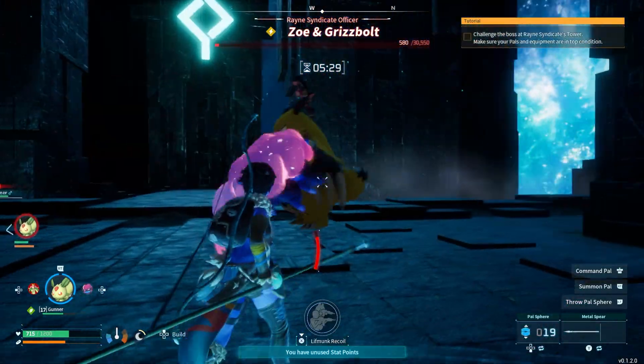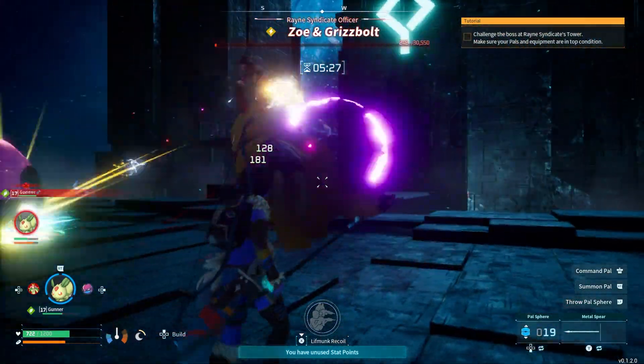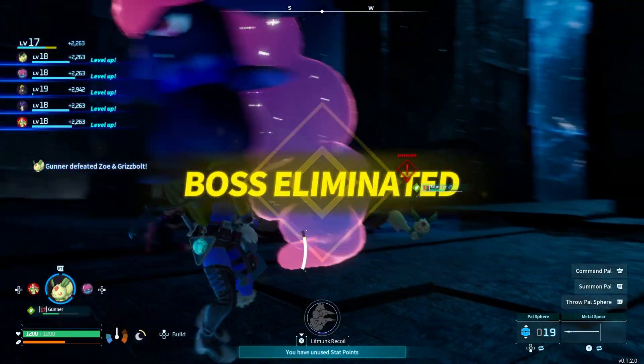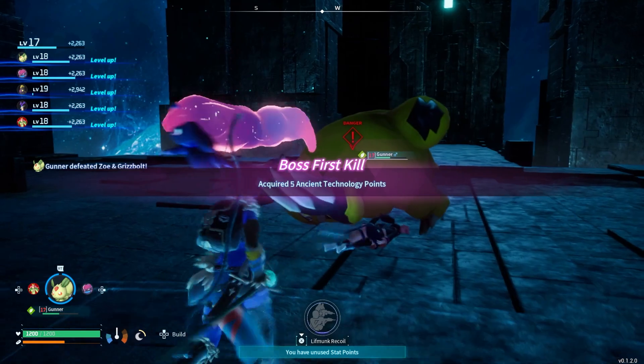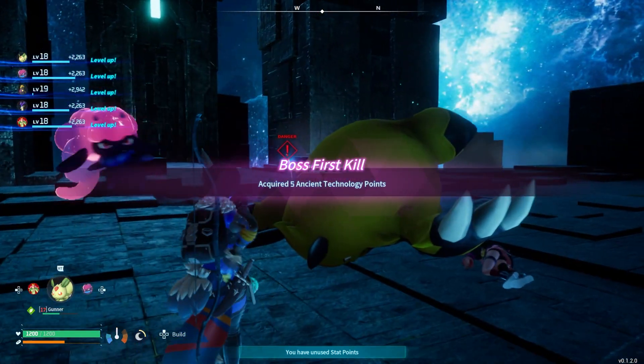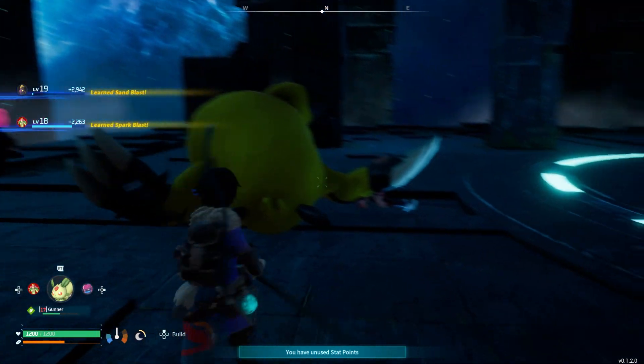I think my shield actually may be broke because it doesn't look like the ability's recharging. Come on — yeah! We got our first boss fight! Boom — I got ancient technologies, I can make an egg incubator! Well done Gunner. Hell yeah, that was cool!